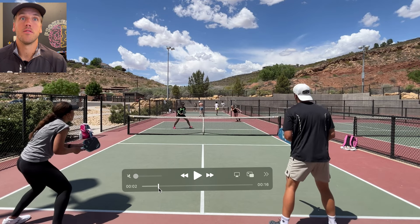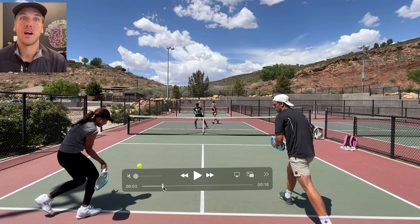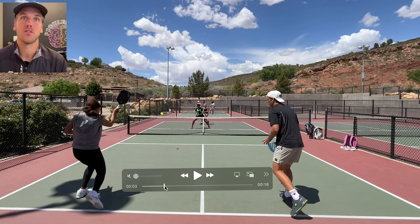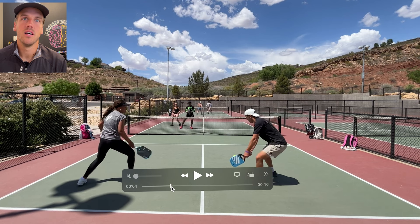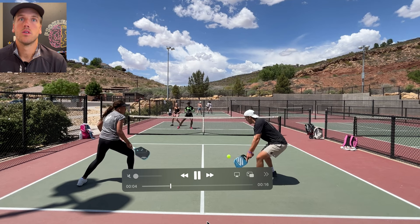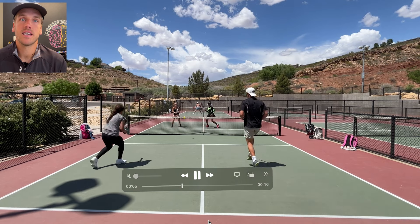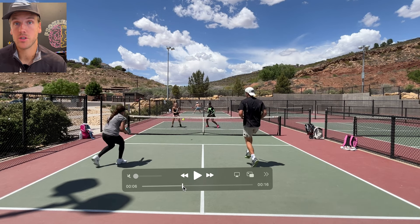Etta does a good job of hitting her return up the line to Elise — the right choice here. But Tyra covers and does an excellent job; had she not, the point probably would have ended a lot earlier. Now we're both back and looking to move forward into the court. Anytime you see a ball land, you want to take a few steps forward, but don't rush all the way forward because you need to stop as soon as your opponent hits the ball.